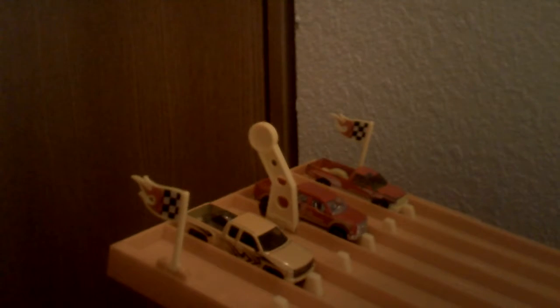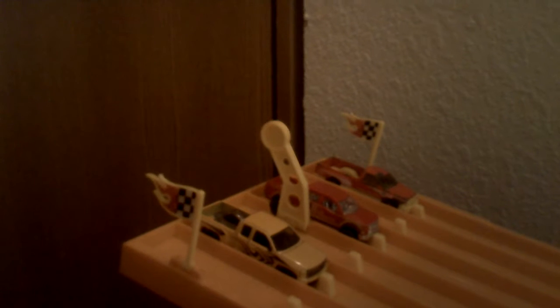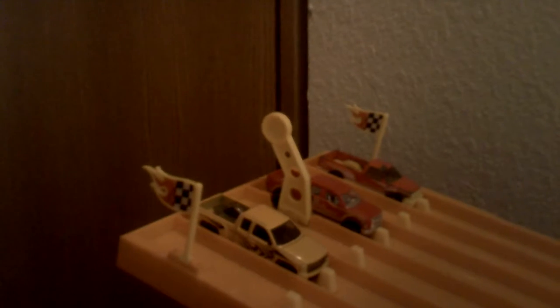Today we've got pickup trucks. The one on the far end over there is the Dodge Ram 1500 in red with the yellow plastic part. And in red in the middle we've got the 2009 Ford F-150, which has proven to be a very, very fast casting from what I've seen. And over here closest to you is the Chevrolet Silverado Lowrider.